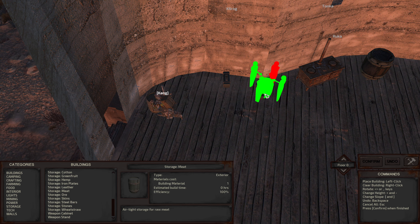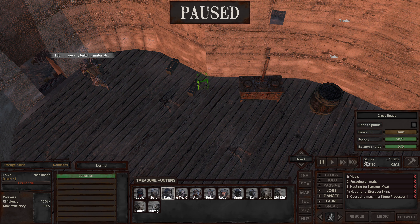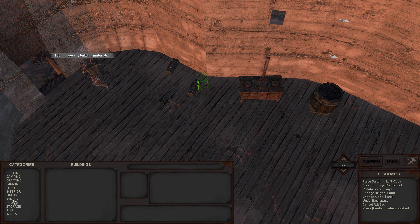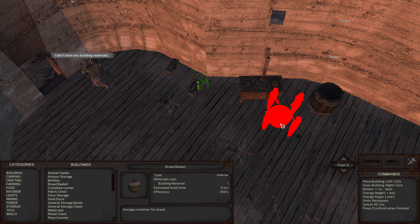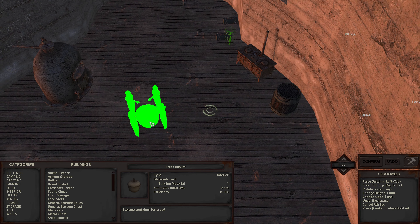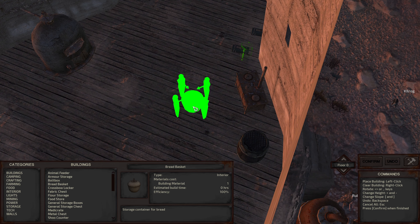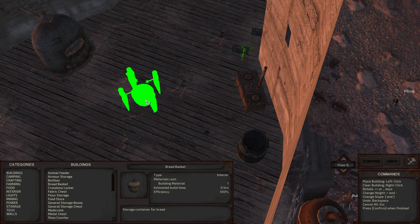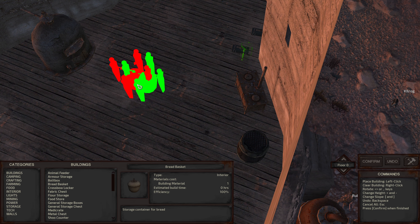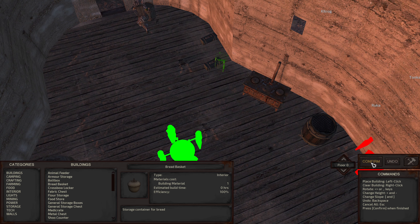A new storage meat right here close to the oven. Confirm. Then I also want storage bread basket — I want it really close to the oven so the bread oven can reach it and the cook can reach it as well without too much movement. Confirm that.